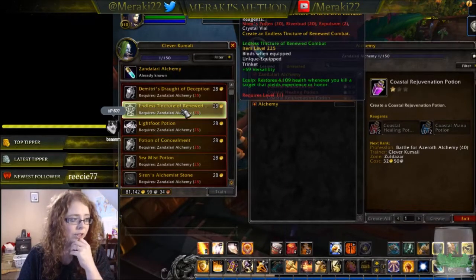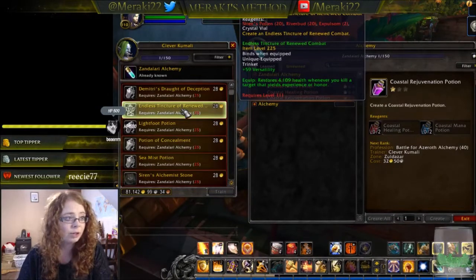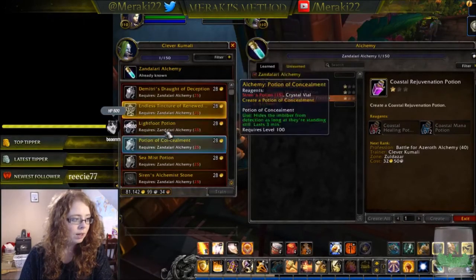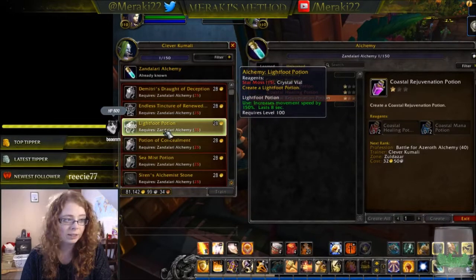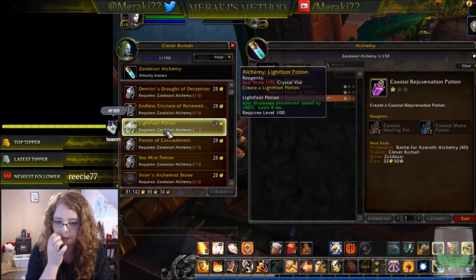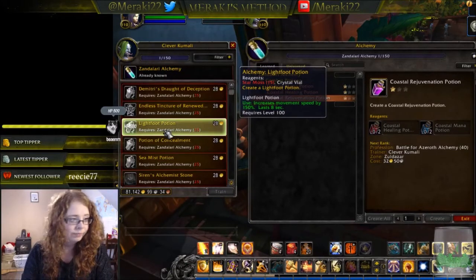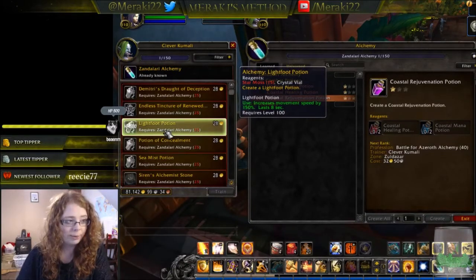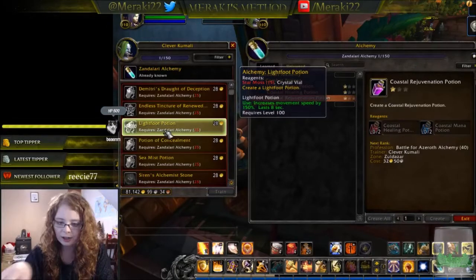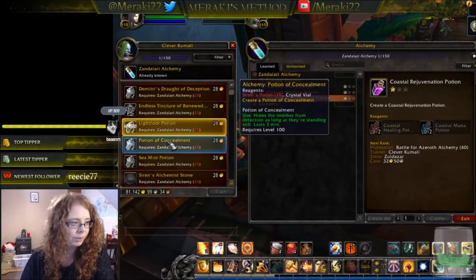The trinket provides versatility and it's bind-on-equip, so you can make and sell those. It requires two expulsium, 20 siren's pollen, and 20 river bud. The light foot potion increases movement speed — that's probably going to be a decent seller, especially when people are rushing to level, since star moss can be harvested fairly close to Zandalar.